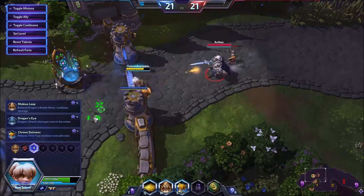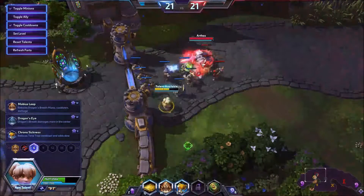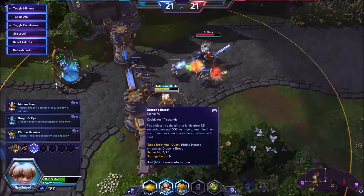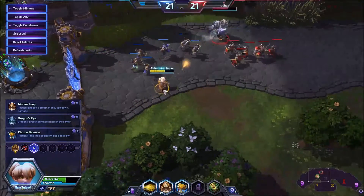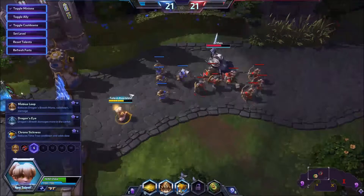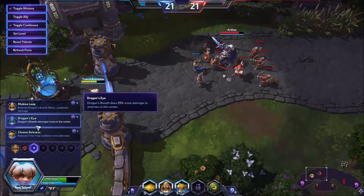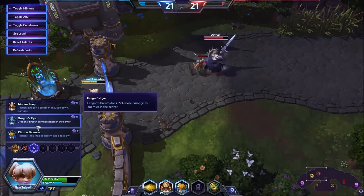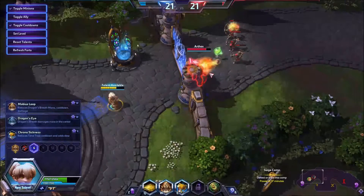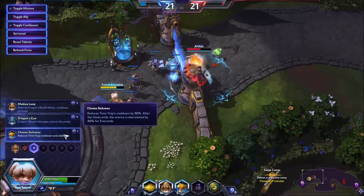If you had a lower cooldown, proportionally you would do more damage over time. Maybe you don't actually need that much damage because you have your Q already. Maybe she's going to be more of a poke champion. And since Dragon's Breath can also hit structures, that would make it probably even better. Dragon's Breath damage is more in the center — not very precise. What could 'center' mean? Maybe the inner 50%?